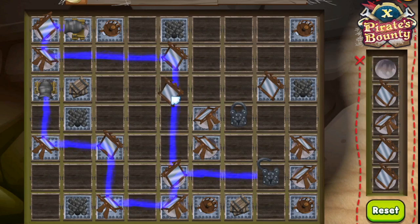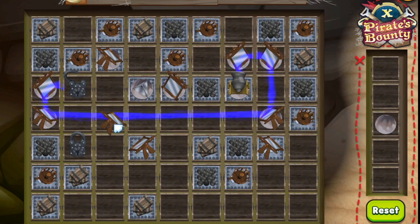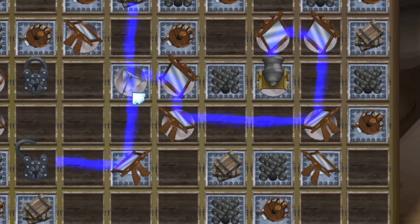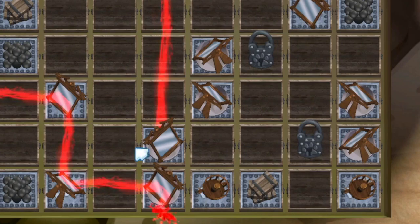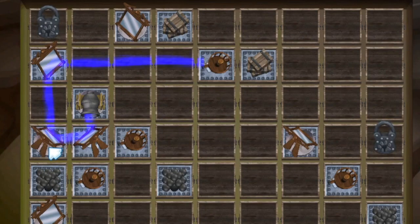Every puzzle is different, and some are easier than others. Let's go over the pieces. The cannon is the source of your light. A mirror reflects light in one direction. A splitter will split the light in different directions. The lock is where you want your light to go. Everything else blocks the light.